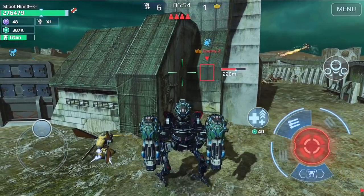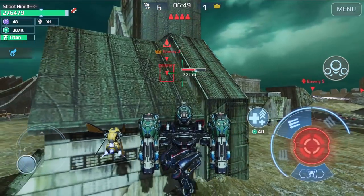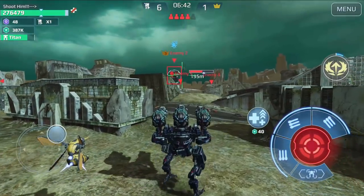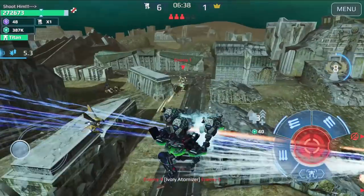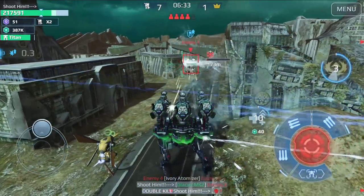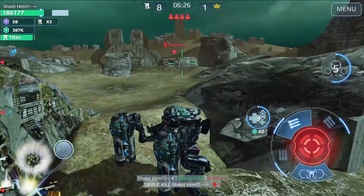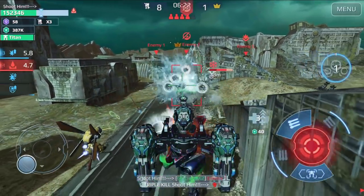We have even more damage when we freeze enemies — remember that. There's a Hawk — we're going to kill him when he lands, so we need to jump. We did it, and we even got the Aljun — it's still alive, but now it's done. That was a lag ability kill, but we did it eventually.